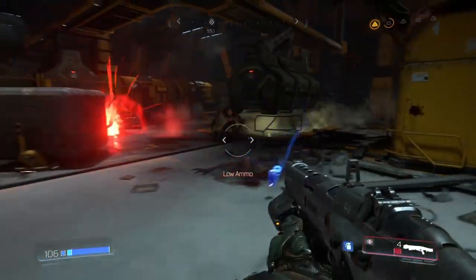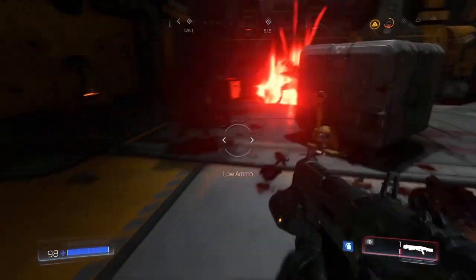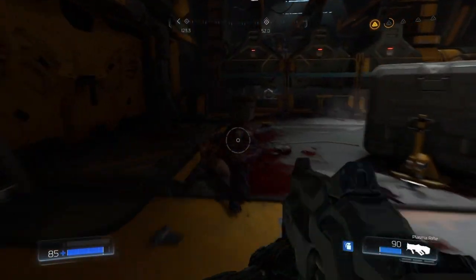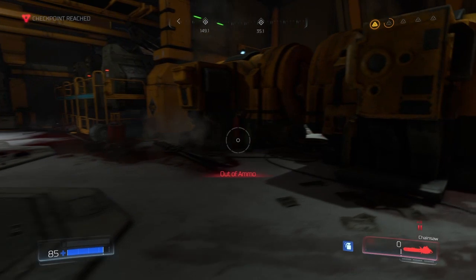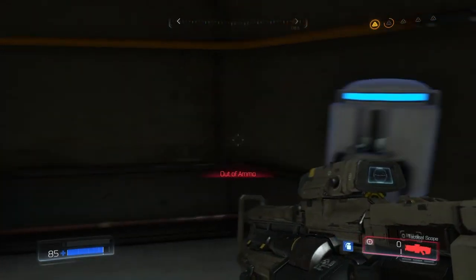Oh, low ammunition — that's not nice. Out of ammo for that — that sucks. What do I have ammo for? Not much. Give me ammo please! Stop giving me health, I want ammo — especially for this, because this is my prime weapon. We really are running out of stuff at the moment — we could do with an ammo drop.